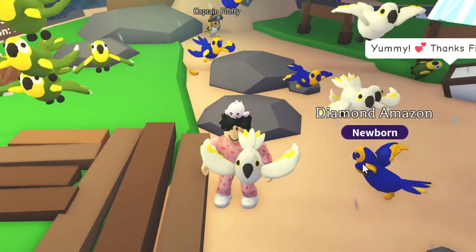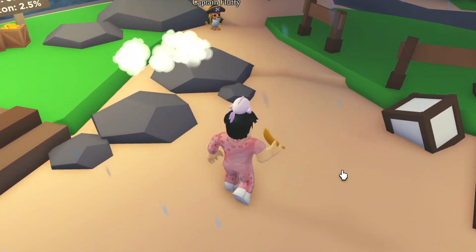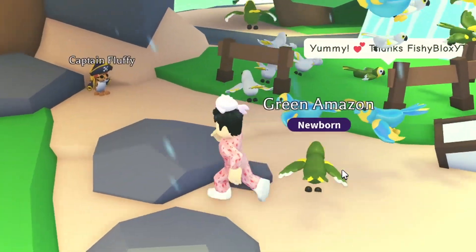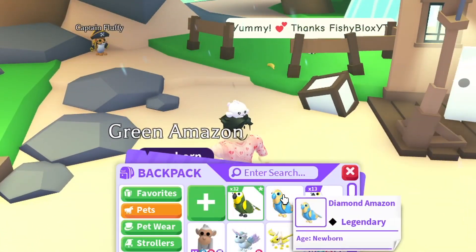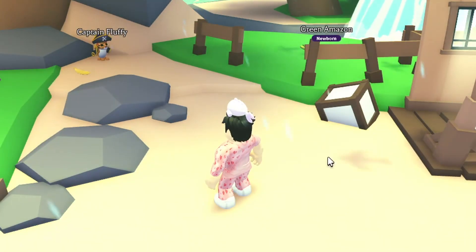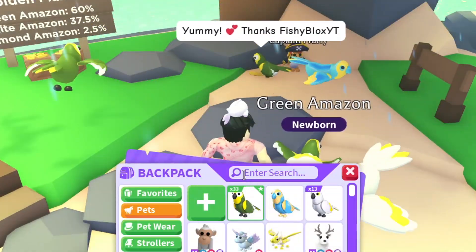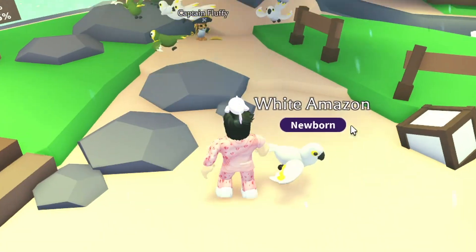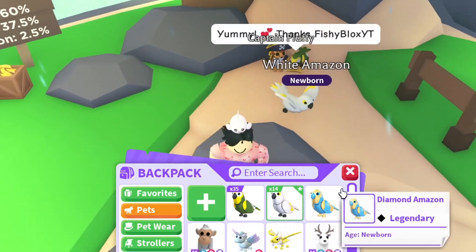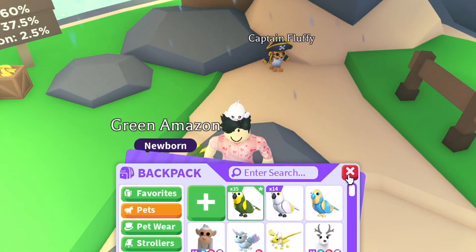I'm feeling a bit better now. I feel like there's no way Brit got one if I had this much trouble. But I could be wrong - if Brit got five or seven I would definitely beg for some. I have four more to throw - I need at least one more diamond so I can trade one and keep one for myself. Final one - come on, please! We got a green one. Final result: one diamond, 14 white amazons, and 35 green amazons.